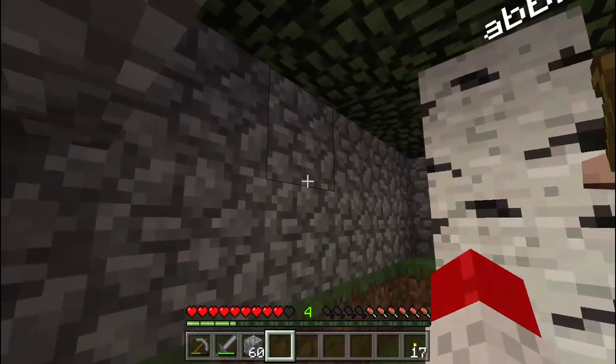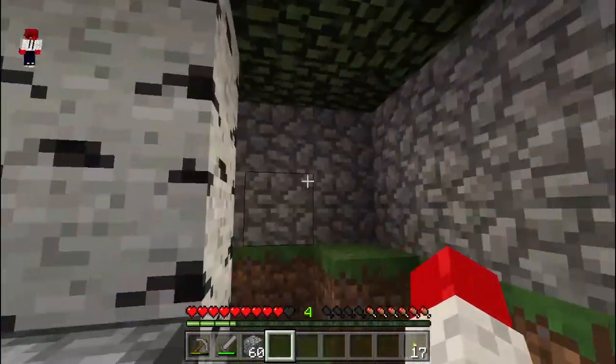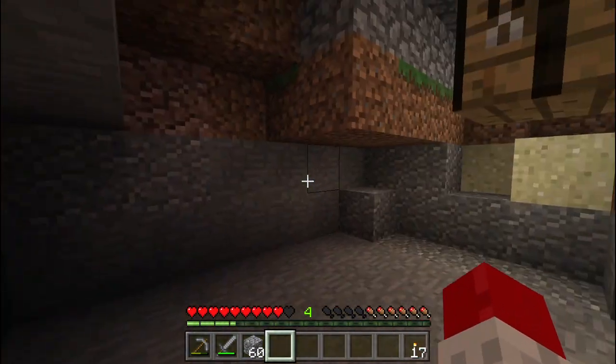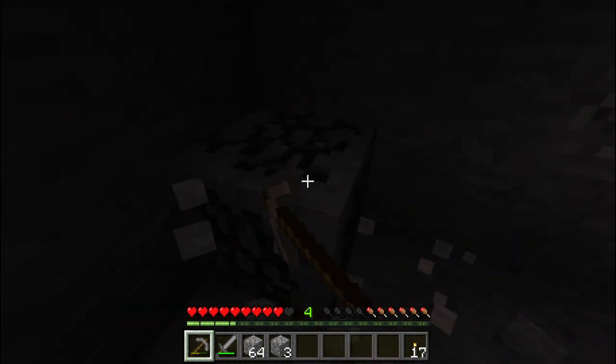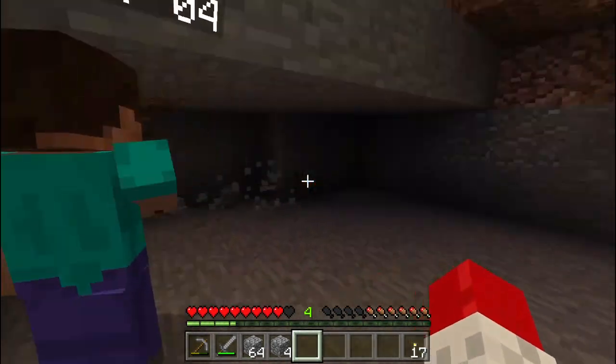It's just gone night and we've made a little temporary cobblestone hut so we don't die. We're going to mine it out a bit, make it a temporary house, and then when day comes we're going to emerge and build a proper house. Let's make some torches — oh, I've got torches.